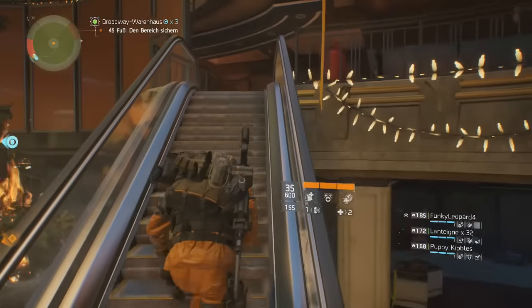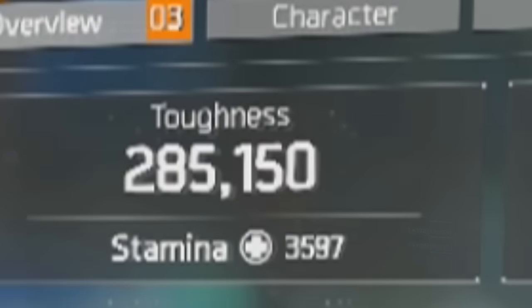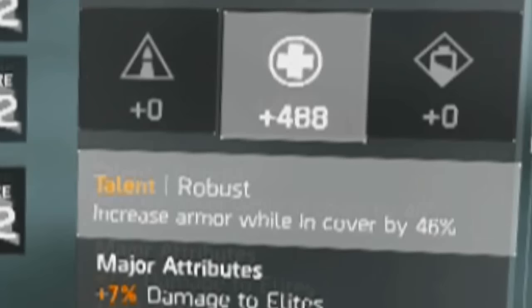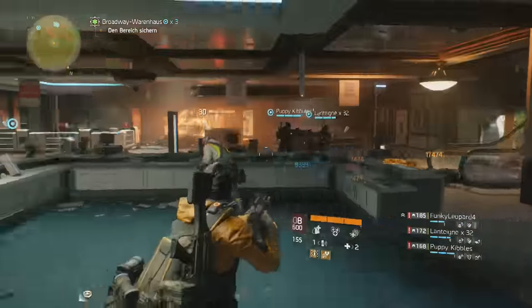Let's go ahead and get into the video. Before we look at my toughness — before this — my toughness is at 285,150. It relies on this perk on my chest piece called Robust. Some of you guys may know of this, some may not, but I'm just bringing it to light. It increases your armor in cover by a certain percent — it just depends on what percent you get on your chest piece. On mine I got 46%, and I know someone that has it at 56% and someone at 52% as well, so it varies.